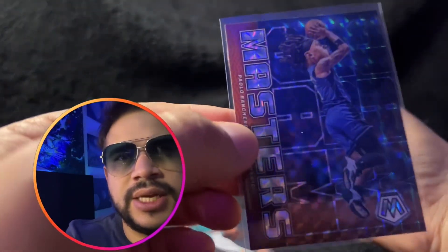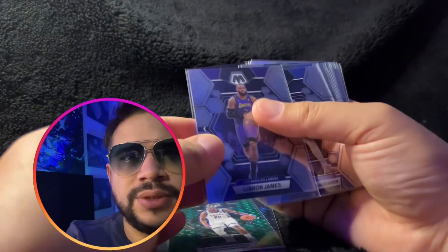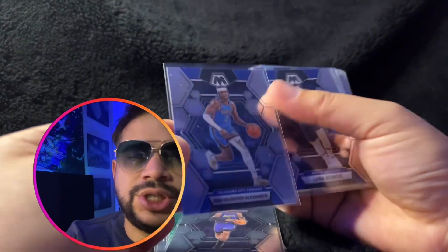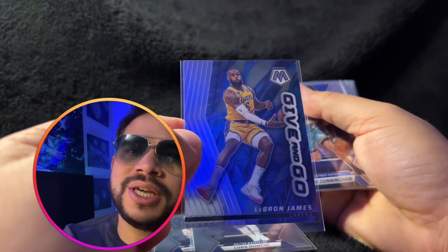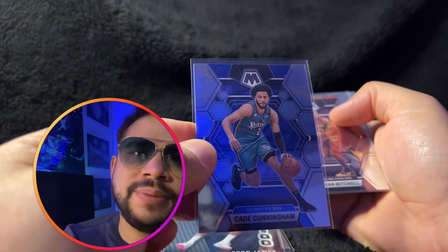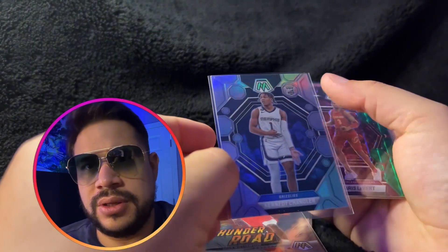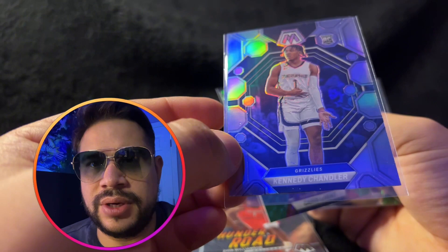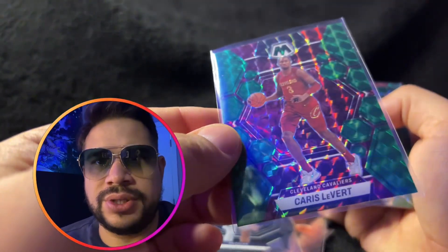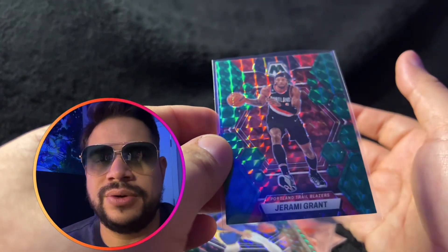Let me recap the highlights: Kevin Durant. A Slam Masters Pablo Banchero. Chris Middleton. Green Prism LeBron James base card. SGA base card. Luka Doncic base card. A nice Give and Go insert of LeBron. Cade Cunningham. Donovan Mitchell. A Thunder Road Zion Williams. And then for the prisms and holos: Silver Holo Kennedy Chandler. Green Prism Karis LeVert. A rookie rated Patrick Baldwin Jr. And a Green Prism Jeremy Grant.